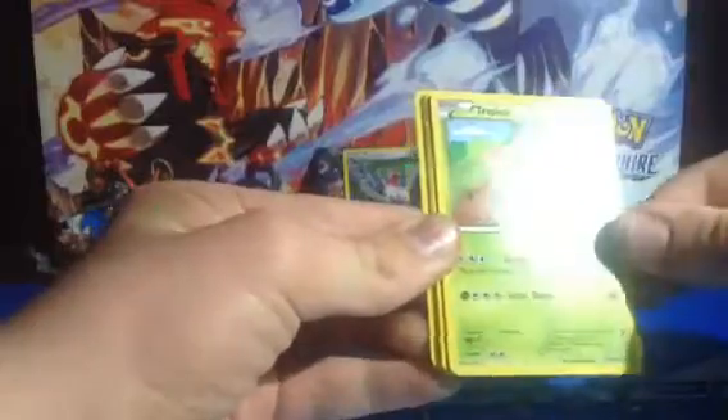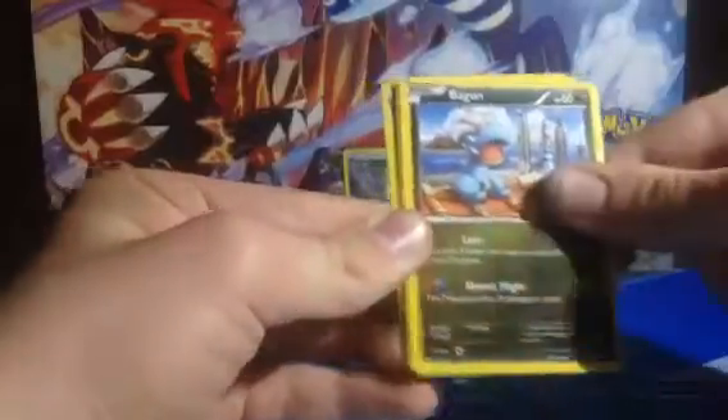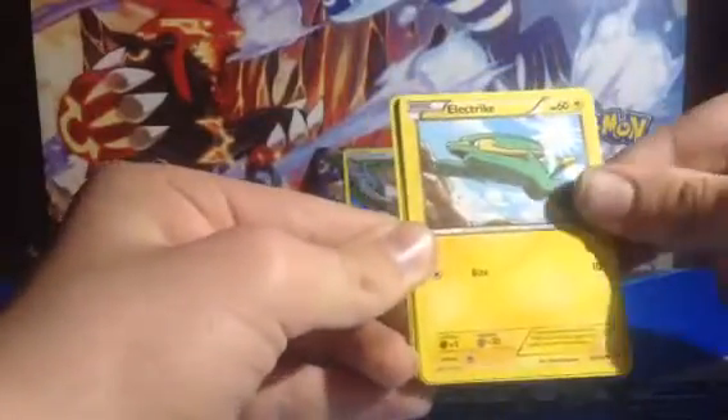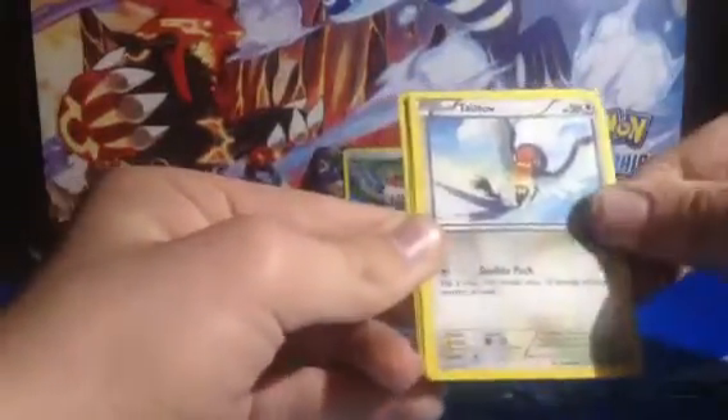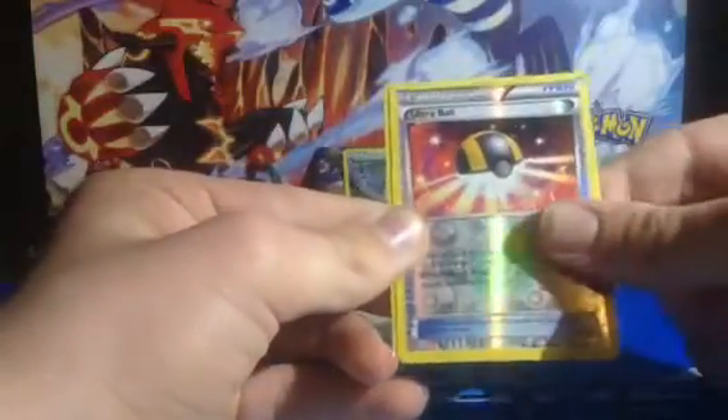So I got Switch, Tropius, Tranquil, Fletchling, Bagon, Electric, Talon, Execute, Reverse Ultra Ball, and a Solomon's Hollow. I got two hollows. Let me fix my hollow cards really quick.